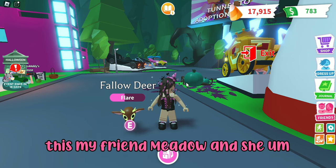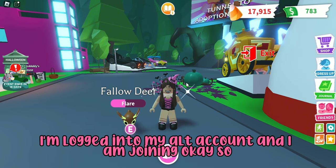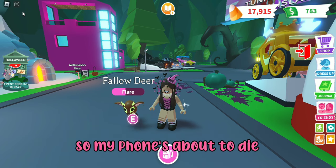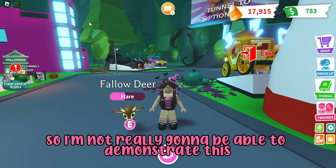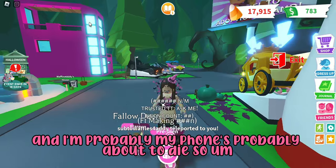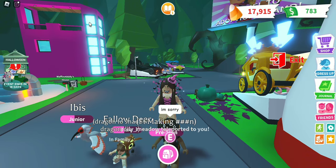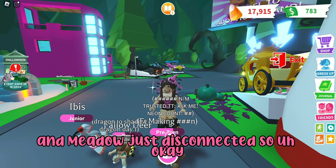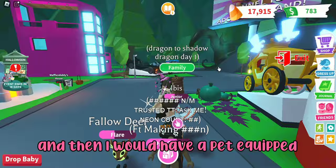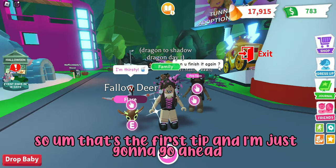I'm logged in on my alt account now. By the way, the person that just joined me is my friend Meadow — she wants me to decorate her house. My phone is at one percent so I can't fully demonstrate this, but I would turn my alt account into a baby, invite myself to my family, ride on my back like this, have a pet equipped, and then I can do my baby's tasks and both pets' tasks while grinding. It's really easy.